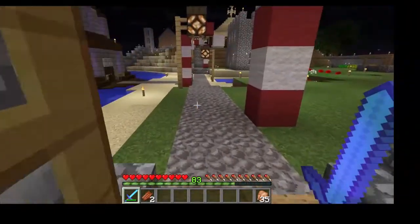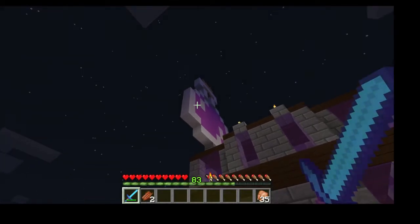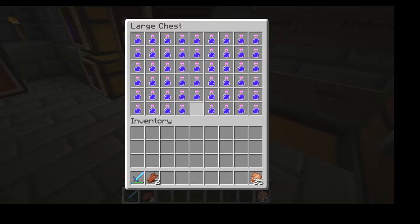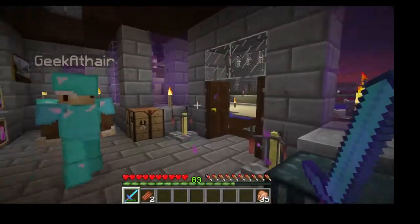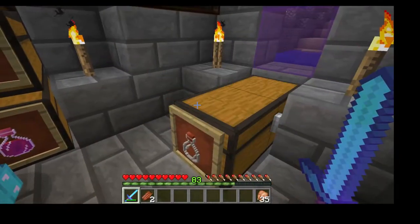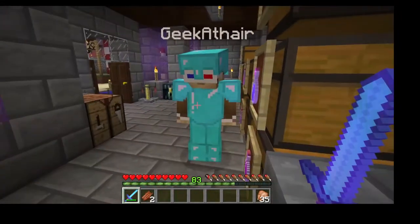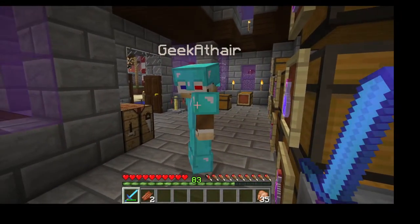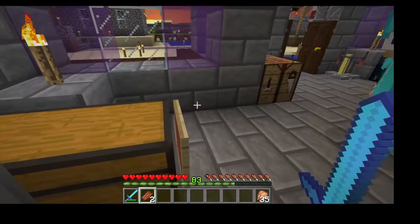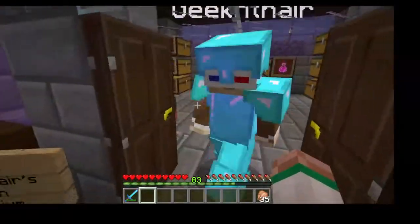Sean shows off his potion shop, which has pixel art on top that he built with his son. The shop has potions inside, and Sean is working on a recycling mechanic: return three empty potion bottles to get one full potion bottle for free. Jeremy jokes that someone with an AFK mob farm getting 100 bottles at a time might abuse this, and they laugh about ethics and morals.